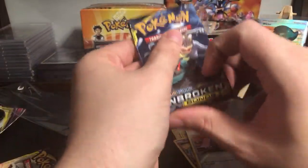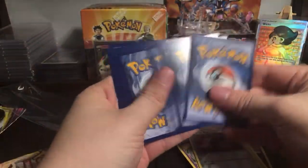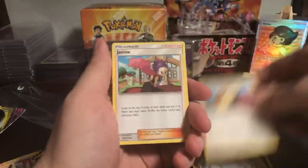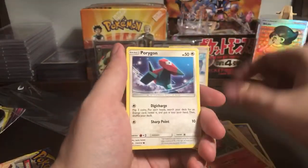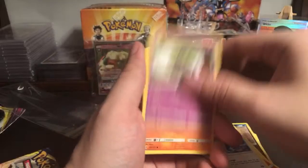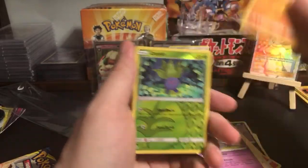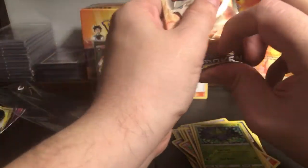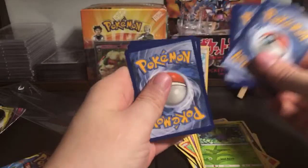Next pack - Raticate, Janine, Boomer Oak, Caterpie, Darumaka, Porygon, Espurr. I liked your video about the third-party packs, it was very informative - thanks! It had only reached 80 views earlier and I was like 'man I just don't get a lot of views on my Pokémon card channel,' but it's actually up to 320 views now. I'm really impressed.